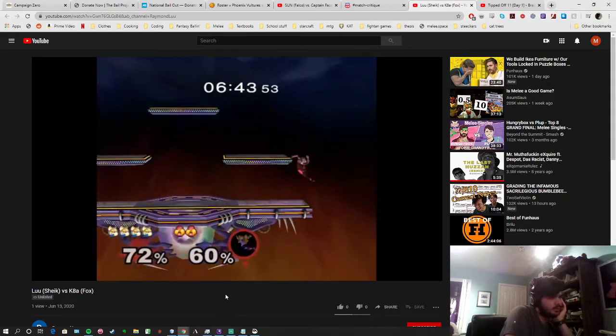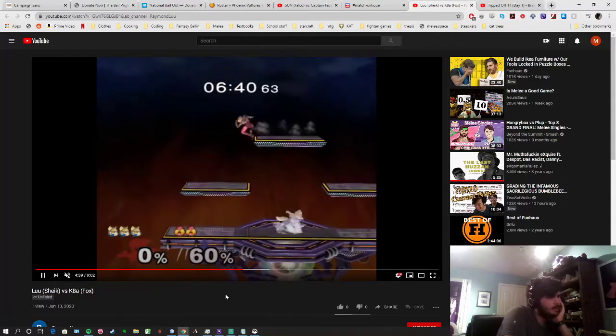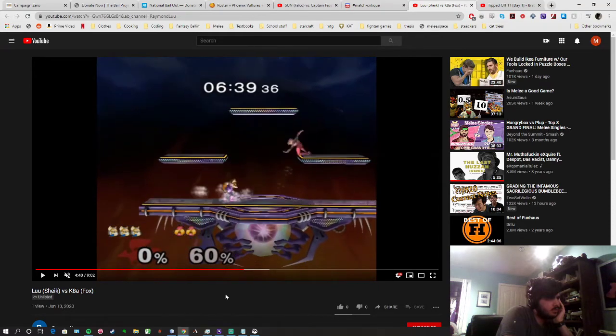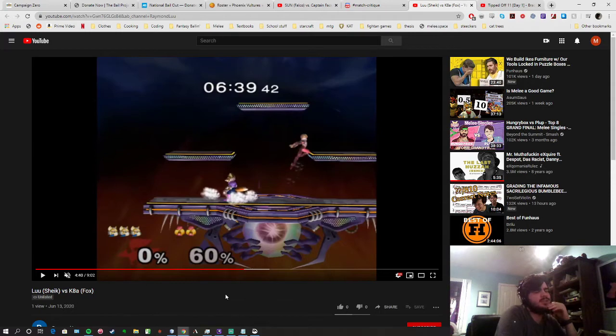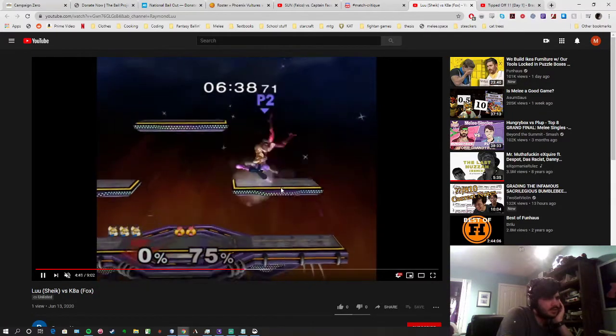You get the back throw — let's go. I see why you went for this needle because it looks like you have a guaranteed needle angle on Fox. But again Fox is so fast it's really hard to needle him here — he has the speed to get out immediately. You can't really needle Fox like you would Falco, Peach, or even Marth, just because he's so fast that he can close the space and actually punish you for needling even from this far away. Against Falco that would be a fantastic needle, but Fox just totally avoids them.